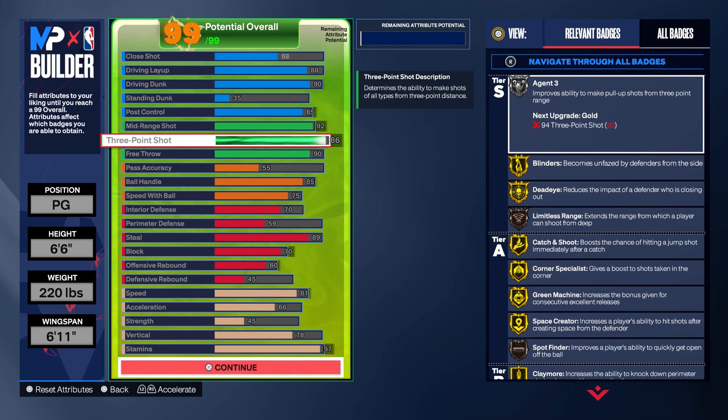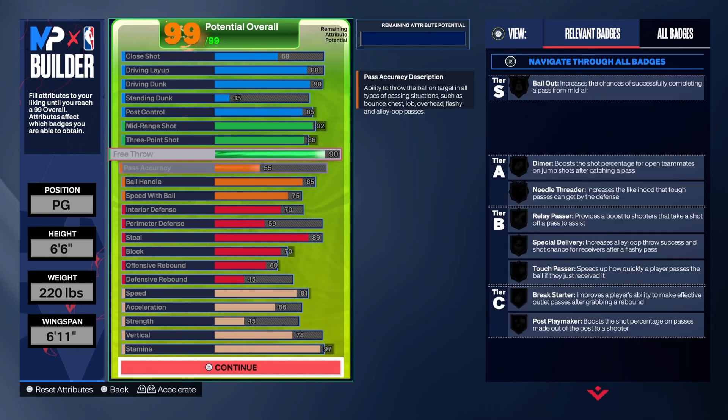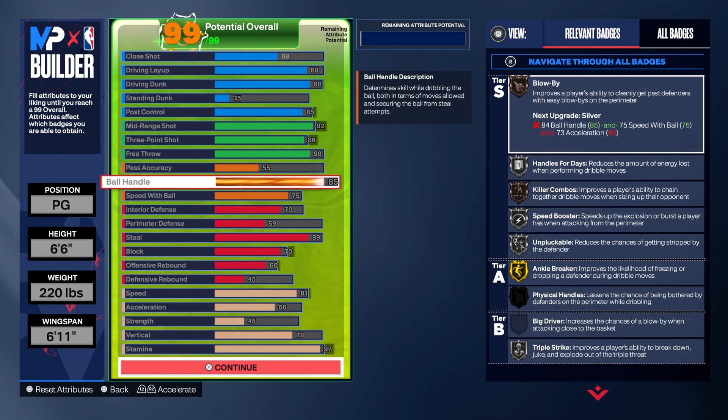I want to go 86 for the three-pointer so you can get that 8-and-3 on silver. You don't have to have a 90 free throw if you don't want to, but personally, I like to go to the line all the time, so I put mine at a 90.